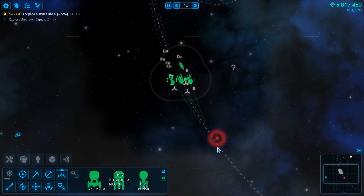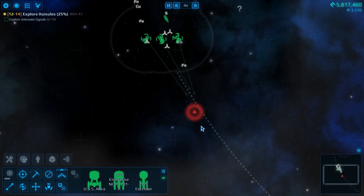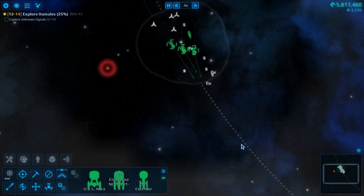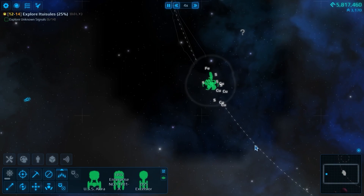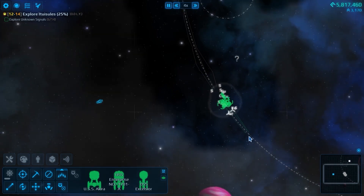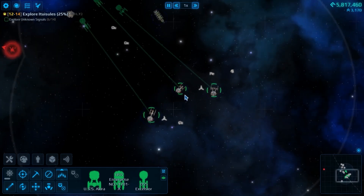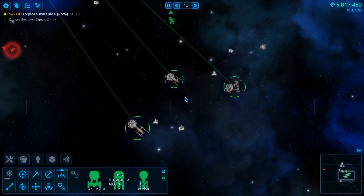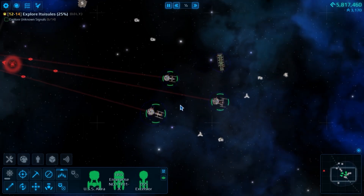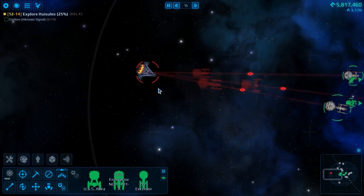We did pretty well in the last one. I don't know what that signal was, but it's gone - we're not catching it, so we move forward. Turn your ships around - we're going in. Don't know what we're up against? We will find out soon. It is another flaming spire.